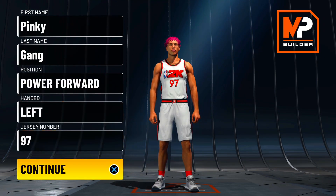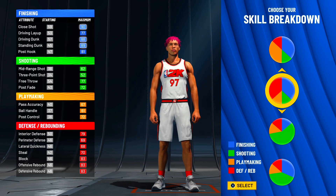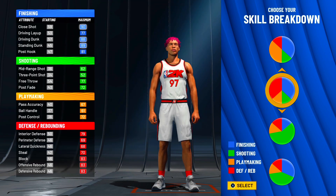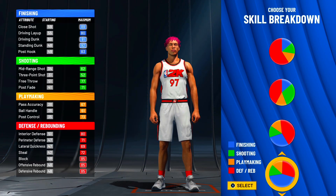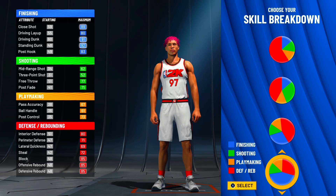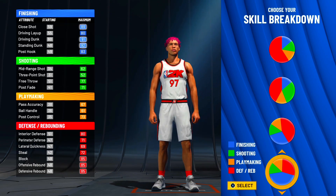Jersey number 97, why not. For the pie chart we actually have to use one of these new pie charts. I was hoping to use one that gives hall of fame finishing and hall of fame defense, but we have to go with this one - more finishing and a little bit of red. You could go with another pie chart but it's not as good for ball control, because you want to have that 75 ball control at 99. You don't want to miss out on one rating and sacrifice your wingspan.